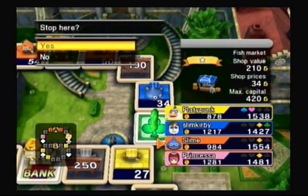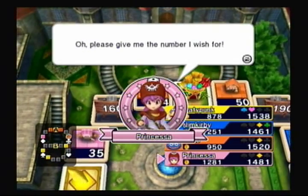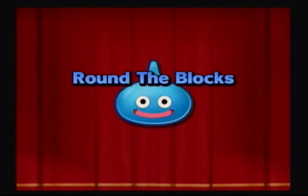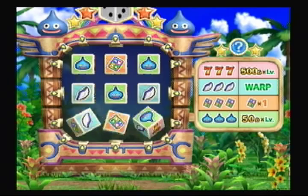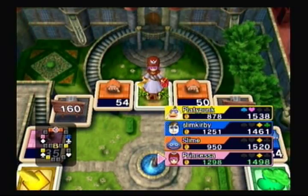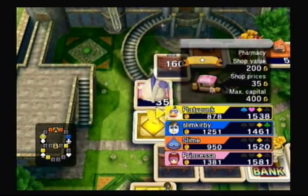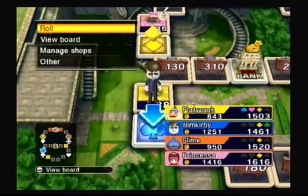Right now, things are not really going so well for me. I've kind of settled into last place, and I only have one property right now. Although the same could be said for Princesa too. Here's to hoping it stays that way — she actually gets to play an arcade game. The first game we have is Round the Blocks, which is a tic-tac-toe type of game. If you line up three pictures in a row — vertically, horizontally, or diagonally — you get the reward shown on the right-hand part of the screen. Princesa got two rows of slimes, so she gets that reward twice, and that reward was 'get 50 gold times your level.' She's at level one, so she's going to get 100 gold.